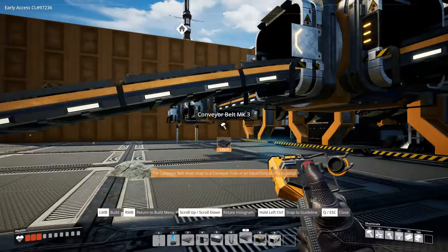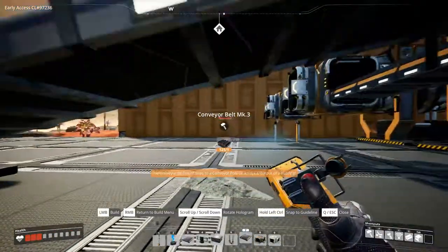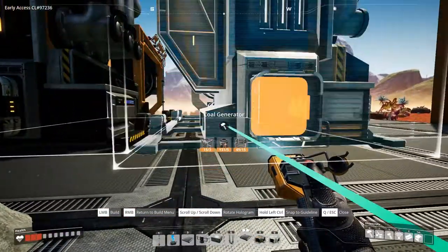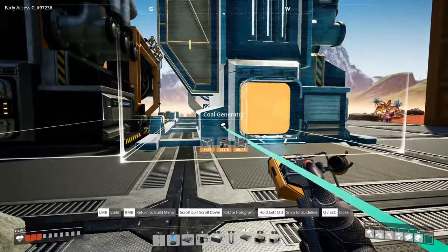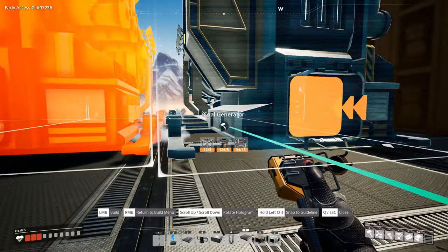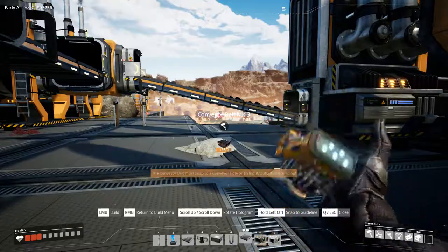Still need a spot for the power. Let's speed it up because this is taking way too much time and I was supposed to make engines by now and unlock it here - that's what I was planning for this episode - and now we're building power stations.